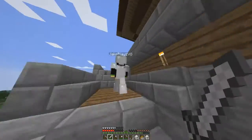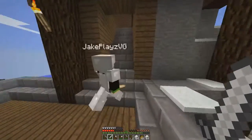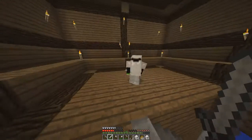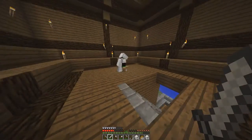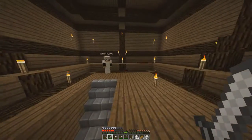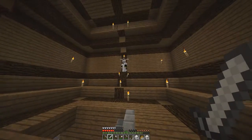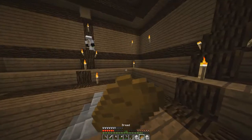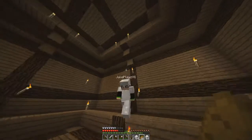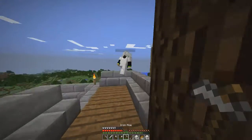Up here we wanted to put our enchantment table. Right here where this torch is — that's where we're going to put the enchantment table, and then we'll go around it with the bookshelves. We figured it would fit best here because observatories are often for scientific, smart people, so it makes sense that enchantment and reading with bookshelves would fit best here.